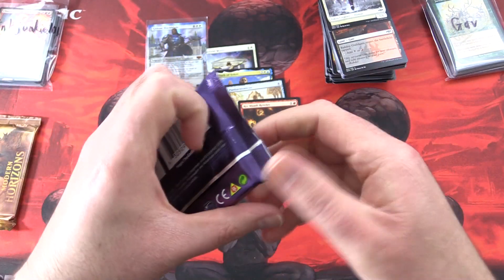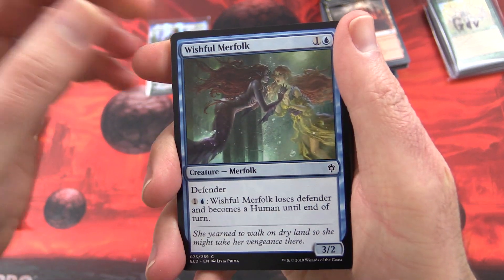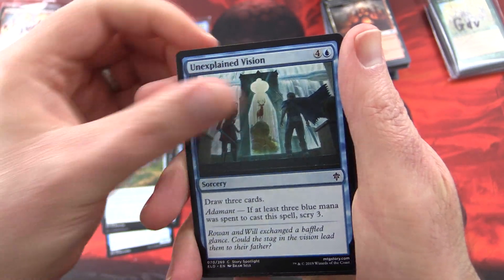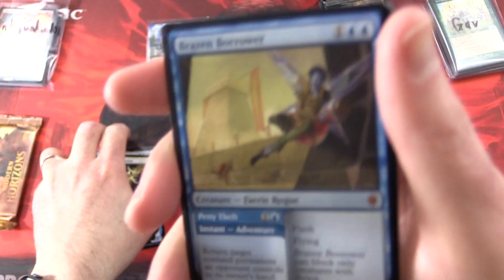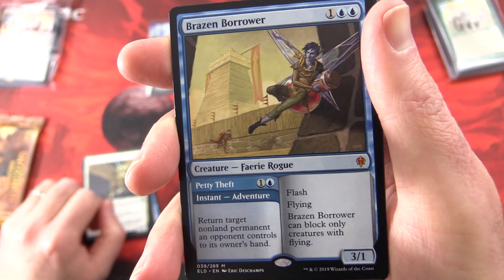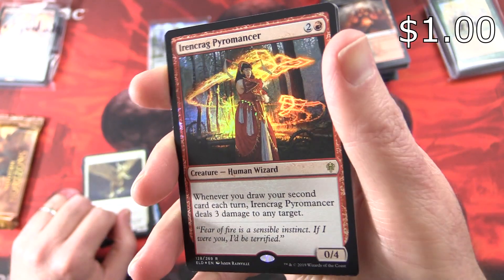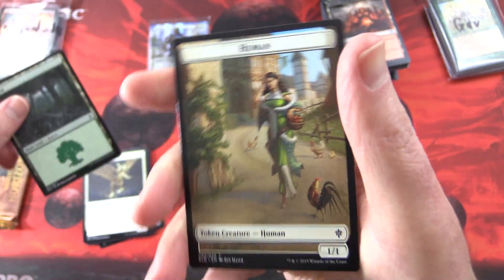Moving right along: Throne of Eldraine — drains your wallet, particularly if you're opening those Collector Packs. We have Wishful Merfolk, Seven Dwarves, Outflank, Opt, Wolf's Quarry, Reaper of Night, Bake into a Pie, Signpost Scarecrow, Unexplained Vision. Uncommons: Shambling Suit, Covetous Urge, Archon of Absolution. And a mythic — yes! Brazen Borrower, creature Faerie Rogue, 3/1 for three with Petty Theft — one and a blue instant adventure: return target non-land permanent an opponent controls to its owner's hand. Has flash and flying, and can only block creatures with flying. Fantastic pull! You also get a foil rare: Irencrag Pyromancer, creature Human Wizard, 0/4 for three — whenever you draw your second card each turn, Irencrag Pyromancer deals three damage to any target. Forest and a Human Token.